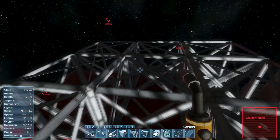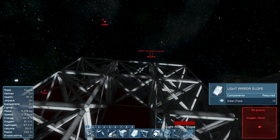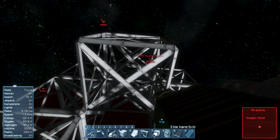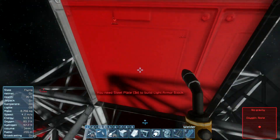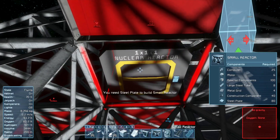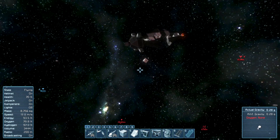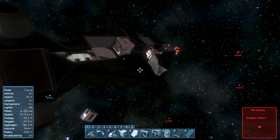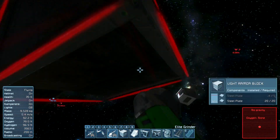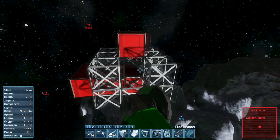We're going to hide the nuclear reactor inside, encased in armor blocks. It's just going to be very utilitarian for the time being because we don't have time to make it look pretty. That's actually where the reactor was going to go. Let's place this down like that, place that down like that. Let's get to welding — looks like we are out of components already. Let me place down the reactor right in here.